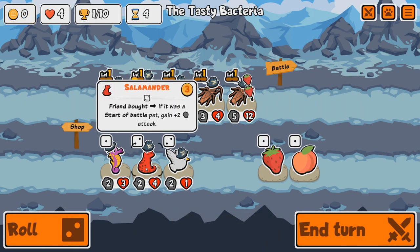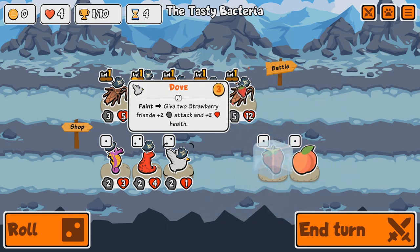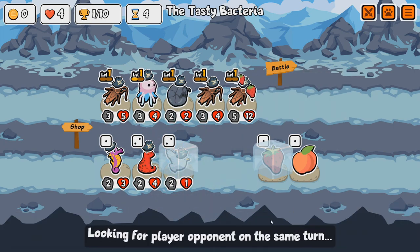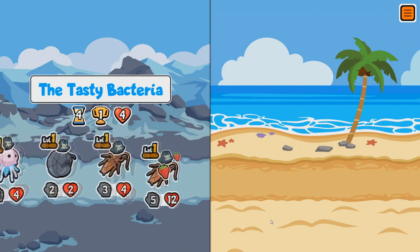We got a Salamander, a Strawberry, and a Dove. Dove might not be too bad — I'm wondering how to use it really. But certainly keep the Strawberry and put it on something.